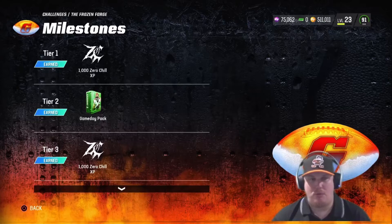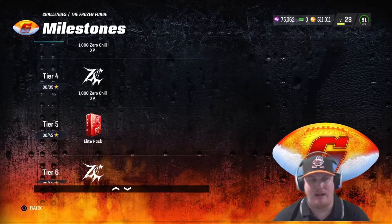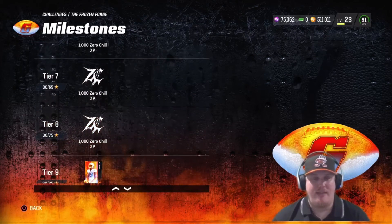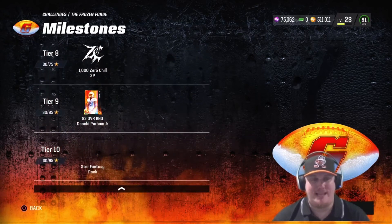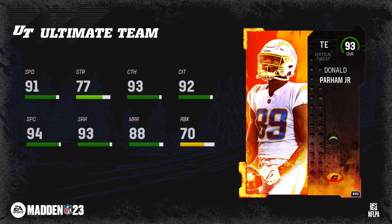First and foremost, you see the Zero Chill XP — the much needed XP for that Zero Chill Field Pass. There's a game day pack here at tier two, and then some more Zero Chill XP at 45 stars. You have an opportunity to earn yourself another elite pack, and then more XP before we get down to the 85 star tier, where you're looking at the 93 overall account-bound Donald Parham Jr.